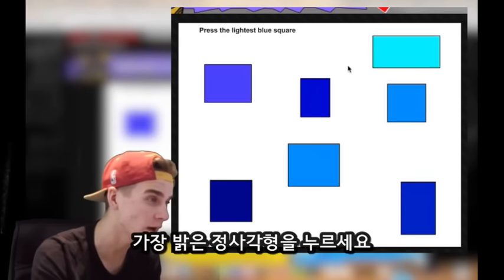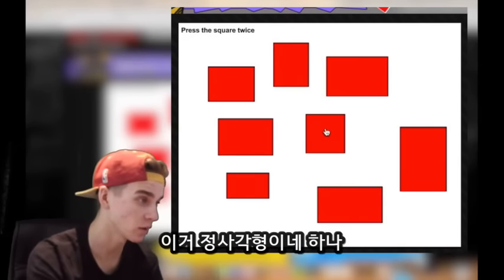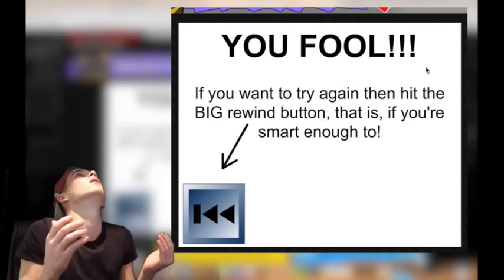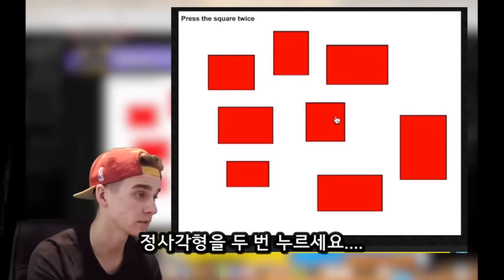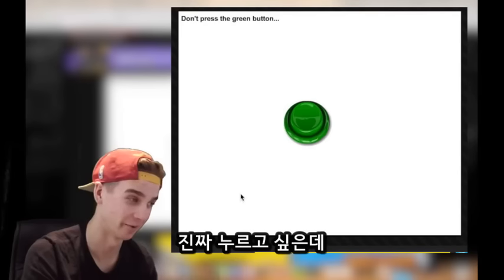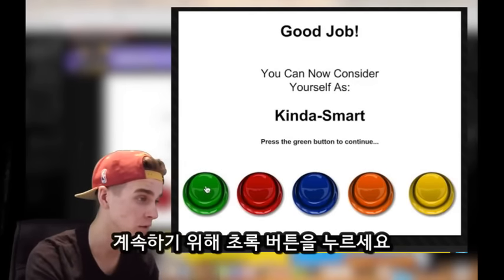Press the lightest blue square — that's a rectangle so I'm not going for that; the lightest blue square would be this one. Press the square twice — the only square is this one: one... that's the square? That's the square, you fool! Are you kidding me? Press the square twice: once, there — oh, there it is. Don't press the green button — okay, I really want to but I'm not going to. Good job! You can now consider yourself kind of smart. Press the green button to continue.